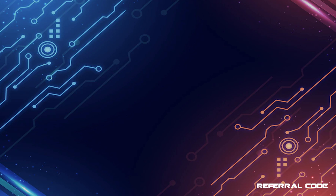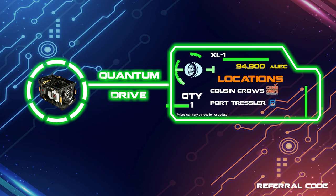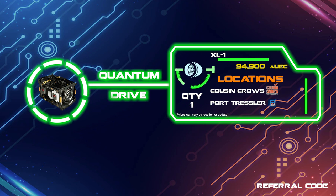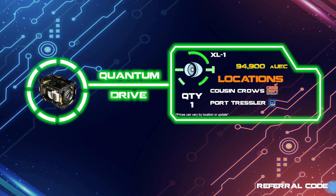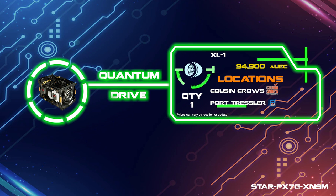For the quantum drive you can grab the size 2 XL1 which will get you about the verse in fine fashion, and since getting about the verse is what this ship specializes in, it's probably the first thing I would grab. The coolers — there are three on the ship as well — are not needed until a component revamp makes them worthwhile, so I would avoid them for now.